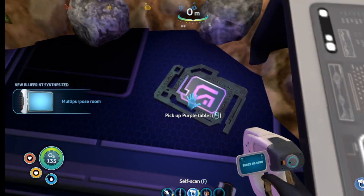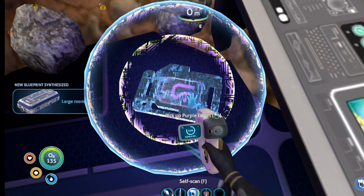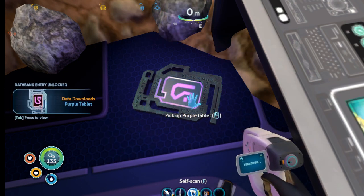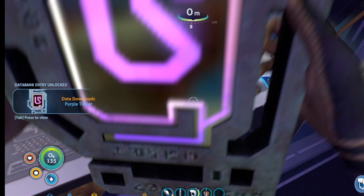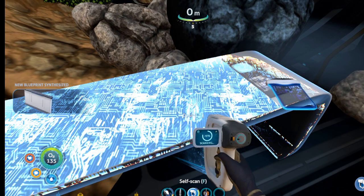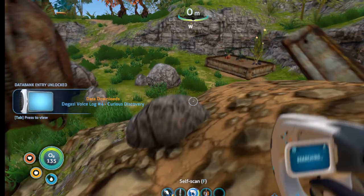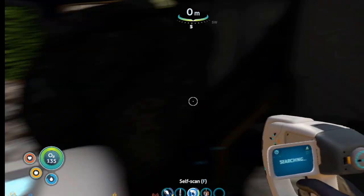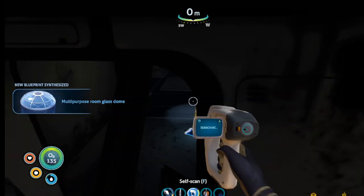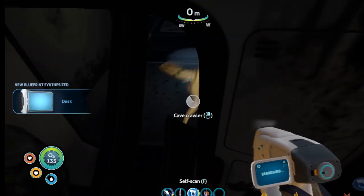There we go. Let's scan this. Don't know what that is. This desk — we have that in PDA and data. You know something is in there besides the back guy.